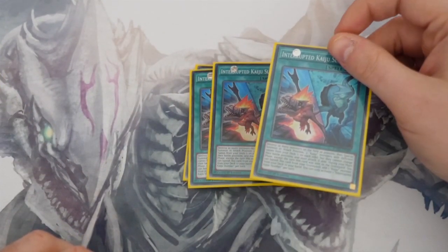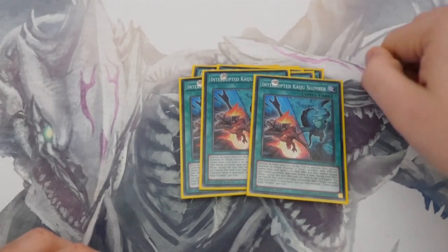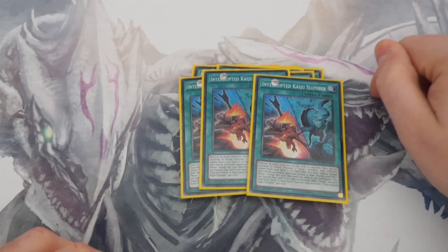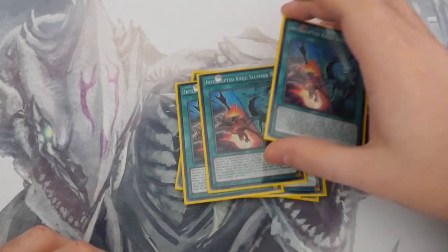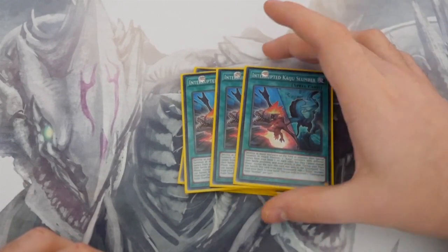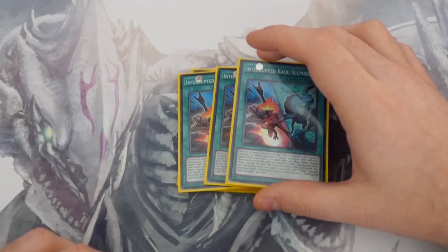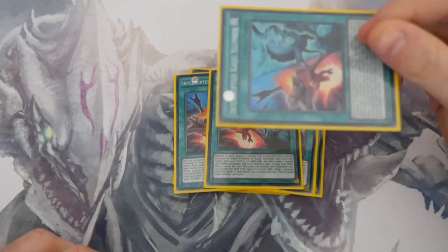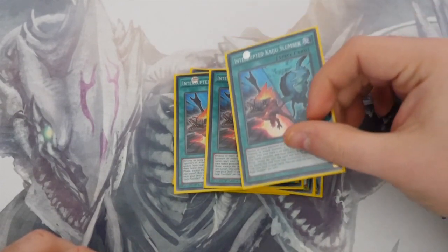Here's the new card from Breakers of Shadow — Interrupted Kaiju Slumber. This is amazing. It's basically Dark Hole: it destroys all monsters on the field, and then you special summon two Kaijus — one to their side and one to your side. Even if you get hit with Vanity's Emptiness, it still acts as a Dark Hole and destroys all the monsters, it just won't special summon the two Kaijus.